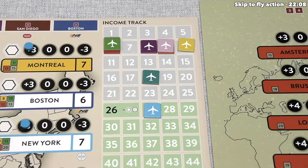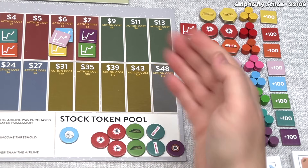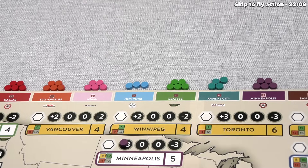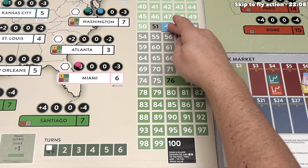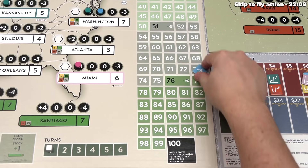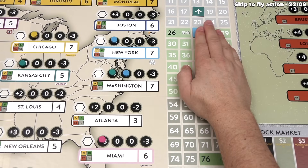By reaching and passing the 26 income mark, we trigger milestone bonuses: a hub icon and a stock icon. The stock from the reserve goes into the pool, meaning more stocks enter the system as airline income grows. The hub token is placed near blue's gates, unlocking the hub action for that company. Further milestones at 51 and 76 income bring another stock and a second hub respectively, and at 100 the last hub and stock are added plus one to the stock value each time it exceeds 100.